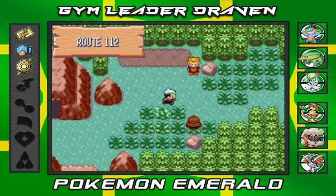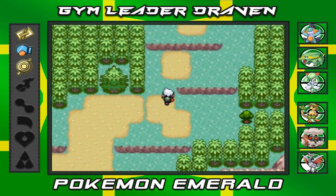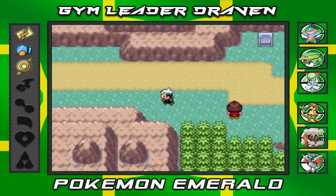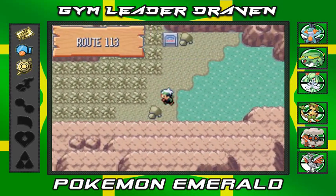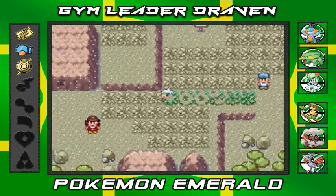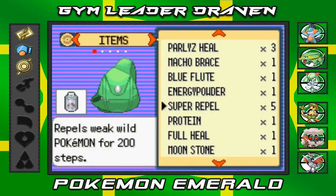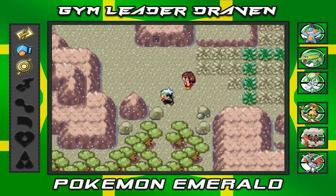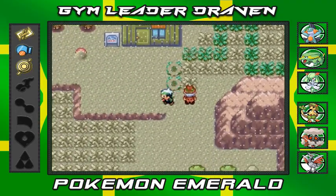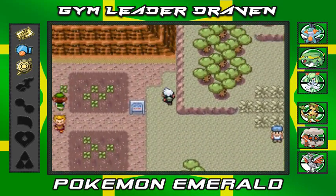Back on Route 112 — reminds us of all the people we've dominated! Running circles around everybody. Back here collecting some ash so they can make our next flute. I thought the Blue Flute was the one that stops confusion, but I think it's actually the White Flute — I could be wrong. I'm grabbing all the ash I can.